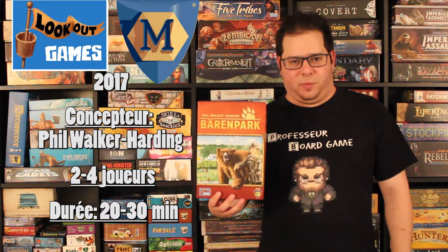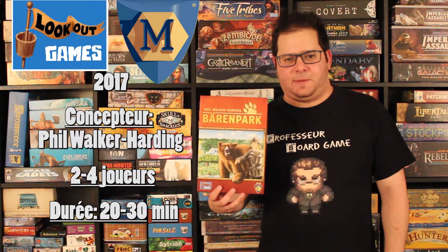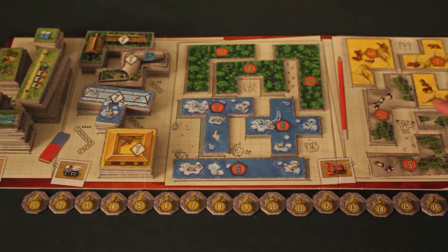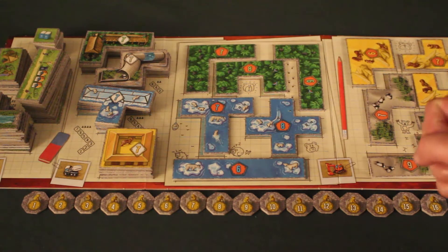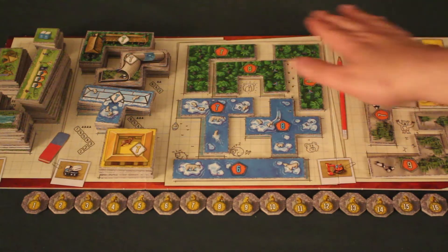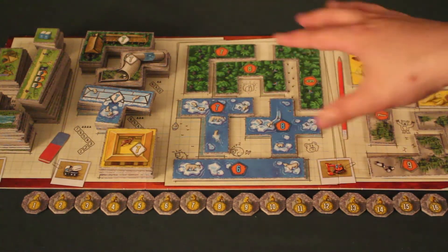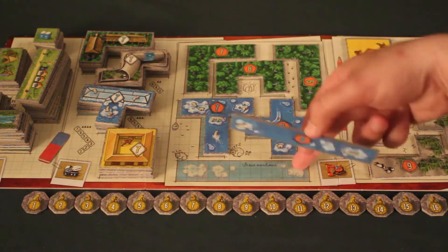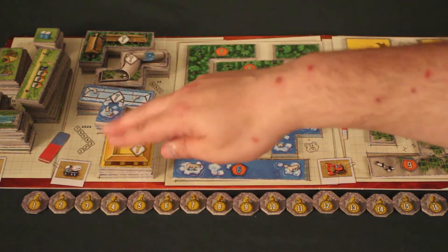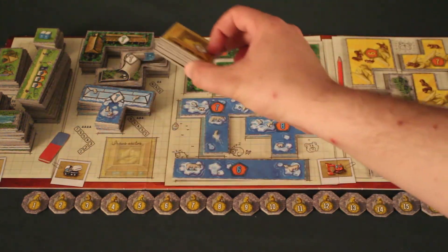Je vais vous montrer comment ça joue, puis ensuite je vais vous dire ce que j'en pense. On va faire le placement pour une partie à 4 joueurs. On va placer le plateau central au milieu de la table et on va placer les différentes tuiles sur le plateau. Dans une partie à 4 joueurs, on va utiliser toutes les tuiles du jeu. Si on est moins nombreux, on consulte le livre de règlement pour savoir lesquelles enlever. On va avoir les tuiles d'enclos, qu'on place sur leurs emplacements indiqués.